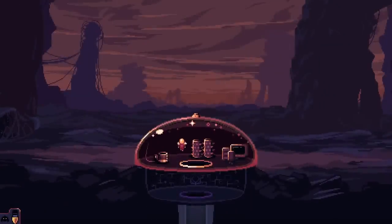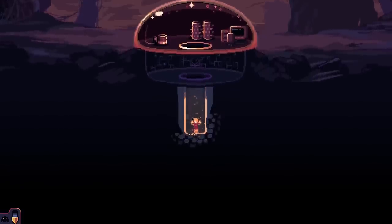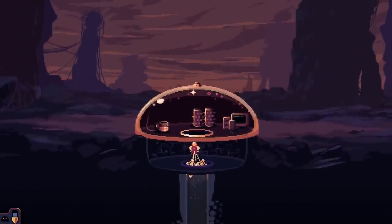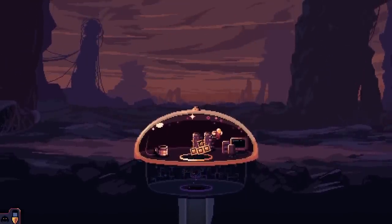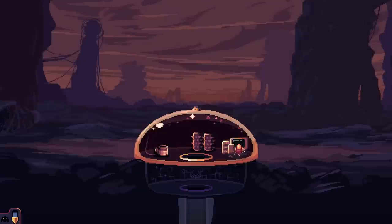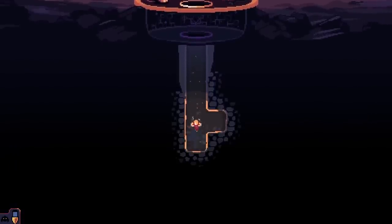New updates to the game means there are new weapons for us to play with, so that's what we're here for today. We just have to dig down deep and find them, as well as collect all the resources along the way so we can give those weapons some sweet upgrades. But first, I'm gonna get an upgrade right now for some extra jetpack speed so we can burn through this dirt a lot quicker.